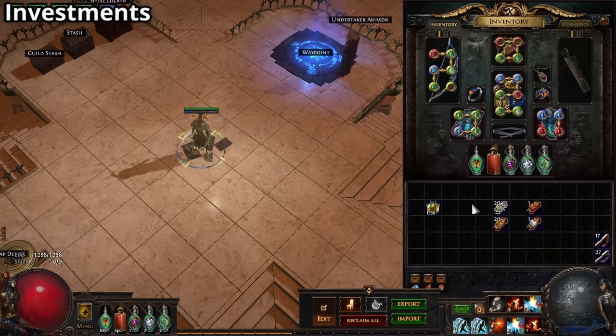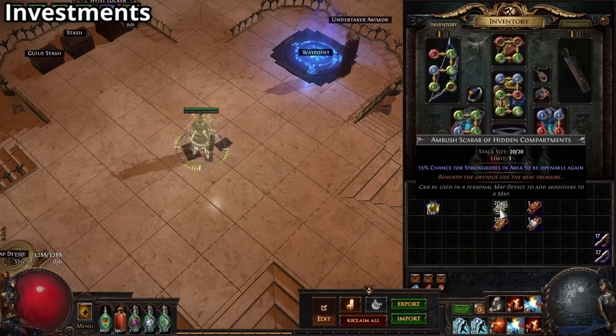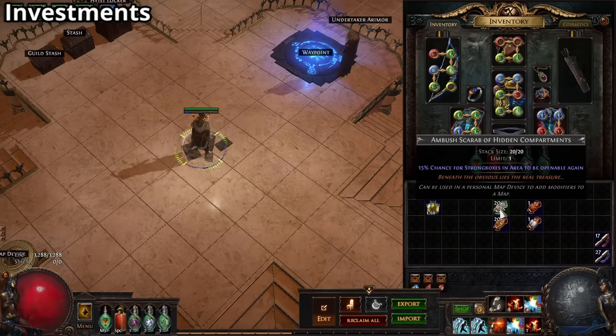For the scarabs, you want to get the amber scarab of hidden compartments, which gives a 50% chance for your strongboxes in the area to be openable again. This means we have a chance to open the chest again and potentially get another set of manifested wealth monsters.